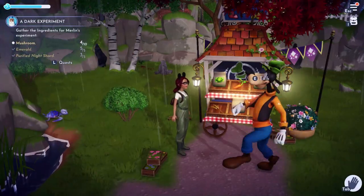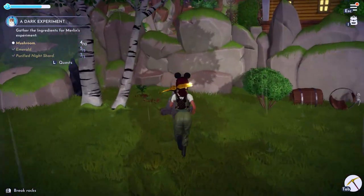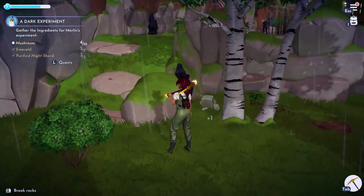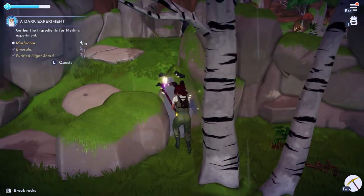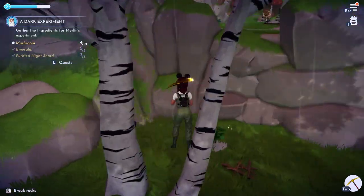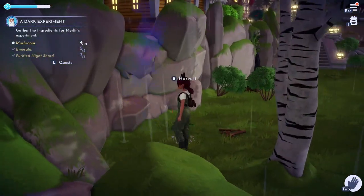Gray rocks scattered around also break down into smaller rocks. One press of the space bar equals one hit on the rock. If you want to hit the rock several times continuously, hold the space bar until the rock is fully broken down into pieces.